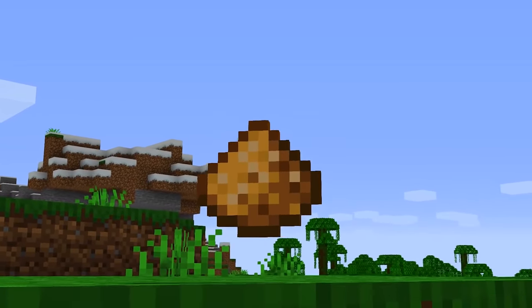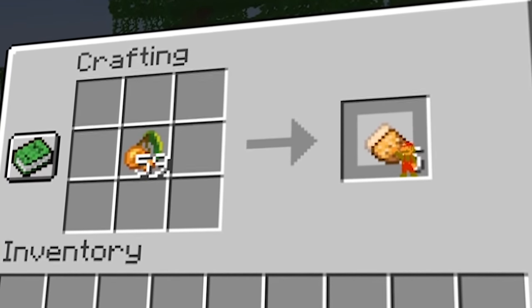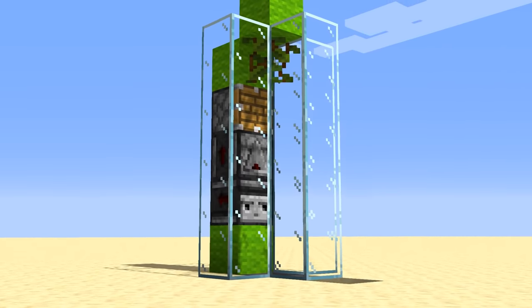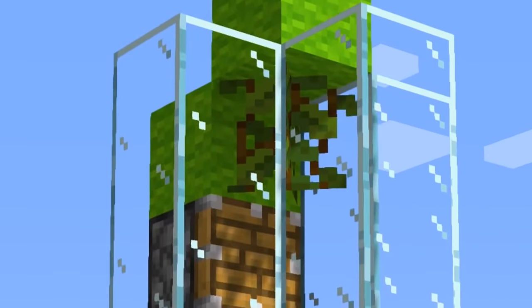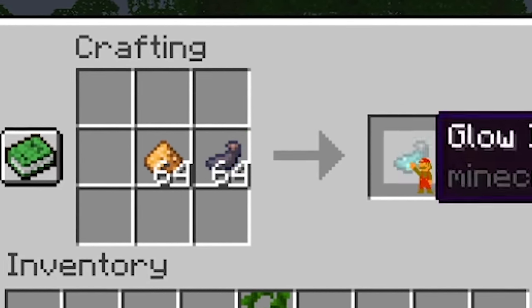Glowstone is an item that will show up a couple times throughout the video, and I thought a neat way of obtaining it would be by grinding up glowberries. This makes glowstone a fully renewable resource that can work in redstone farms. You can use glowstone like normal, or in the new glow lichen and glow ink sac recipes.